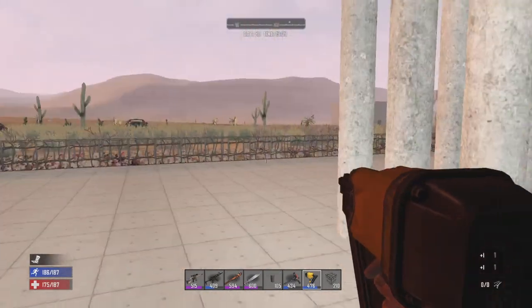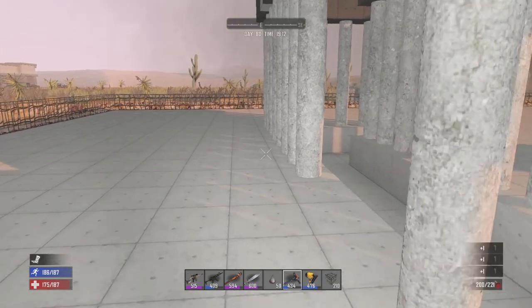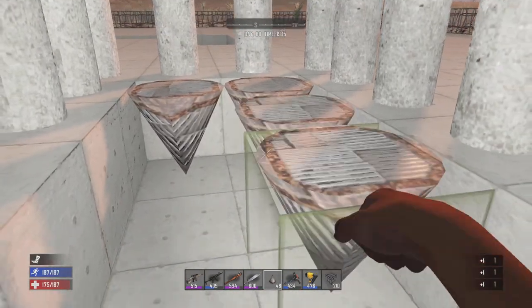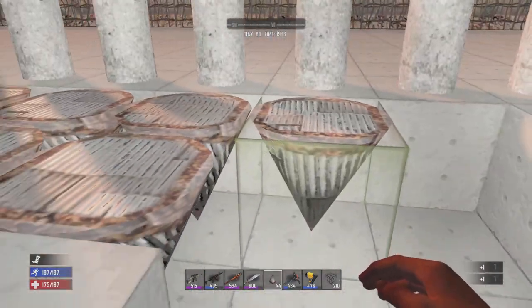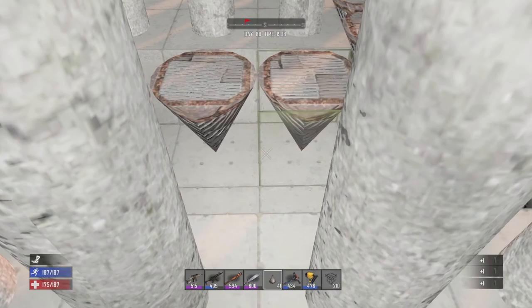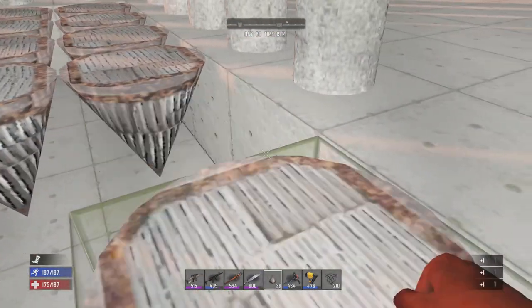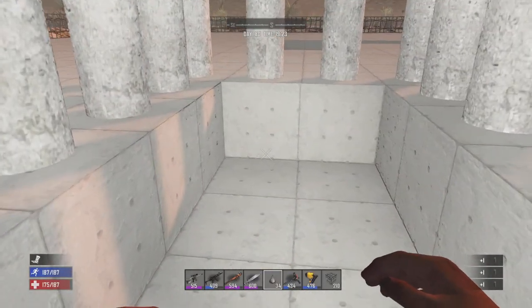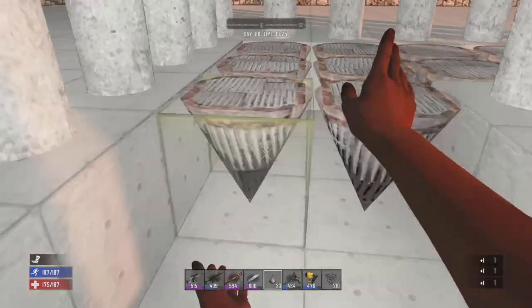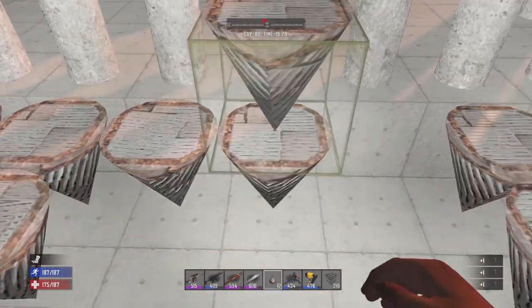We could possibly go ahead and start loading in these spikes now. The reason I've dug a small trench like this is because I actually want to put these ones in upside down. The best thing about pillar 50 is obviously you can hit zombies through it, and you can repair all of these spikes. Not only that, if one does get destroyed then you can replace it from inside the base. I've got to be careful that I don't block myself in here.